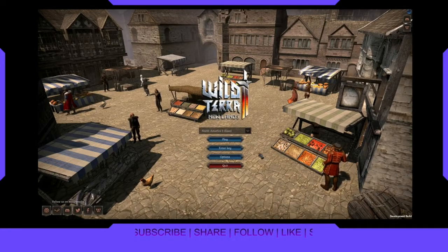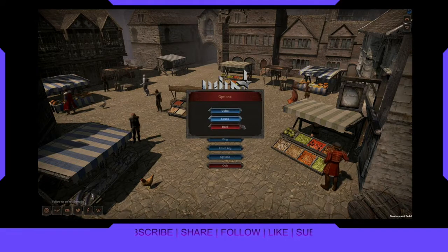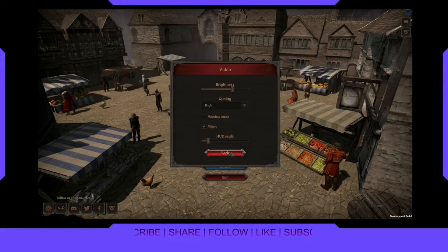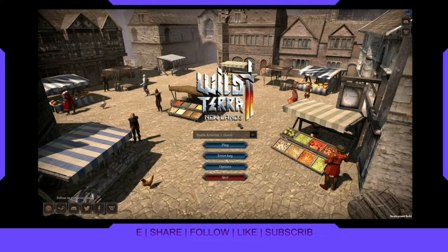Alright, so we have play, enter key, options. Okay, this must be a server picker. North America East — yeah, that pretty much seems good to me. Options: Video. I'm playing this on high with V-Sync, we'll see how that goes. HUD scale — make it a little bigger, let's go with that. Brightness — I'm blind, let's go brighter. Sound — I'm probably going to nip the music in the bud. Yeah, we're going to go with that.